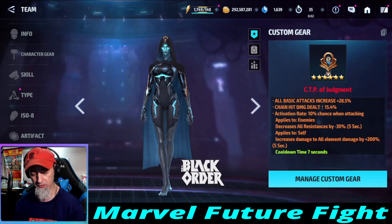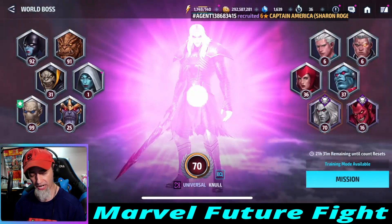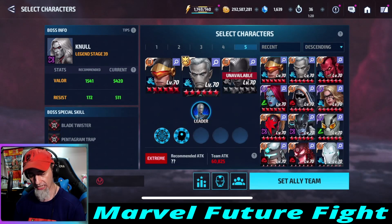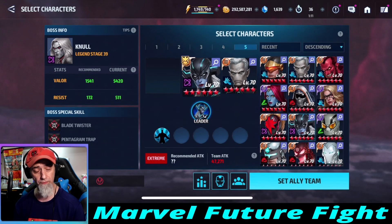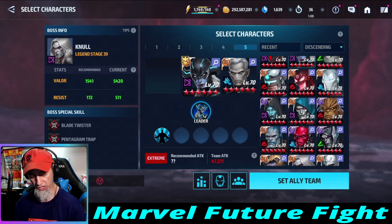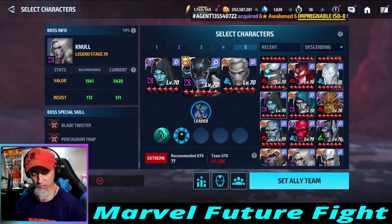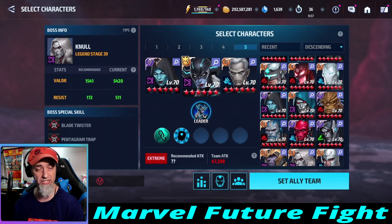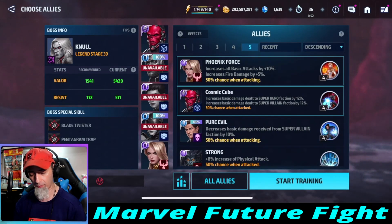We have a 200% damage proc, so we're going to jump into world boss and see what the difference is. I'm just going to do the first phase of Null because I'm really curious. We're going to go up to stage 39. We'll put Ebony over there, Proxima in the center for that little extra ignore dodge, and Super Giant over here — that'll be a pretty good team. We're going to max ignore dodge for the most part, getting 45 here, and then from Super Giant's awakened skill we'll get 70% ignore dodge.